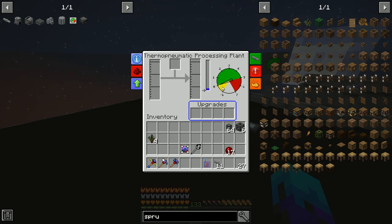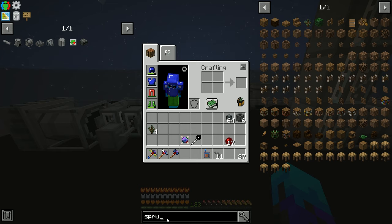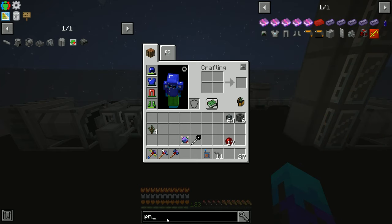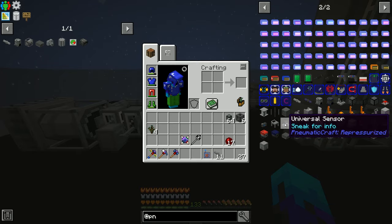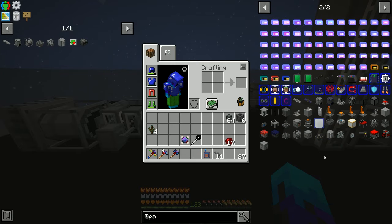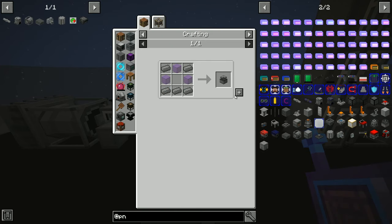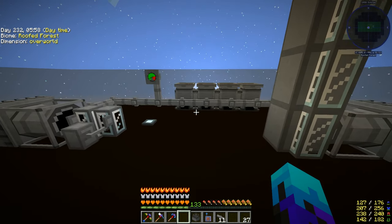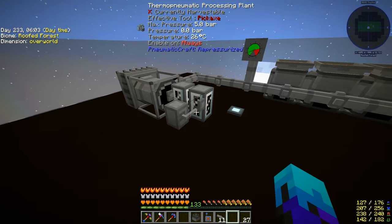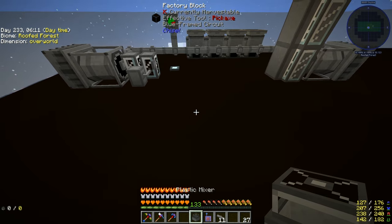We're missing something — it's the plastic mixer. Try doing it in the crafting grid. Where should we put this? This is going to output plastic, so let's just put it there. I think we're going well.